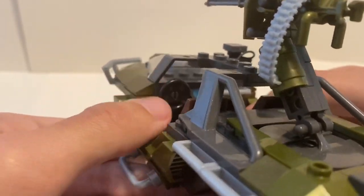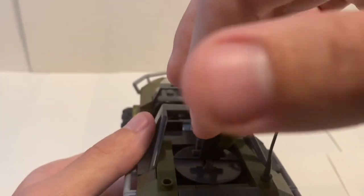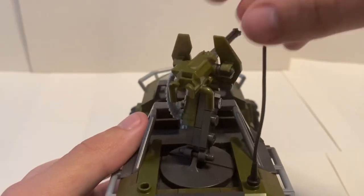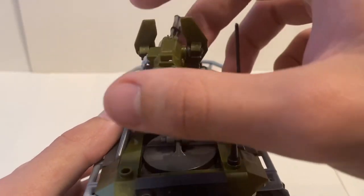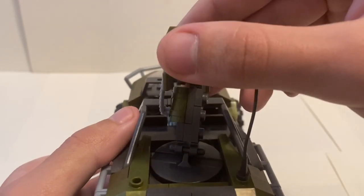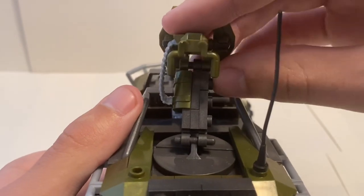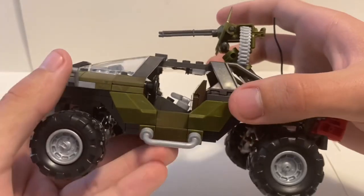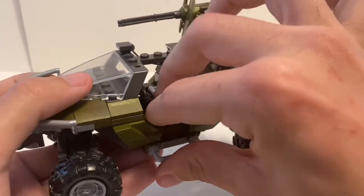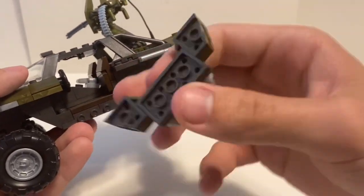Inside you get a wheel, and the turret does spin 360 degrees. You do have the antenna in the way if you spin it too high, so you kind of need to keep the turret low. There's also a side piece that just snaps on and off as a separate attachment.